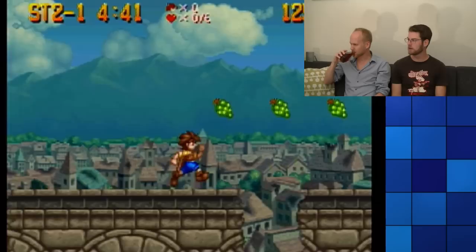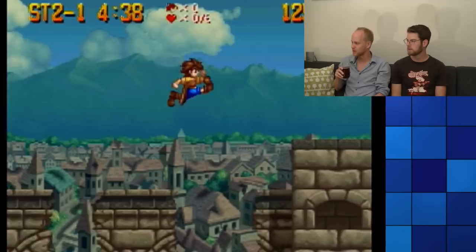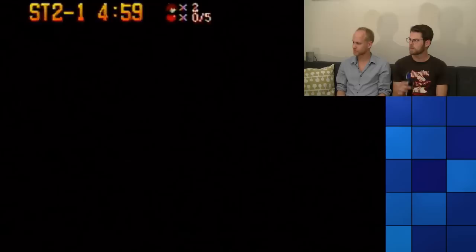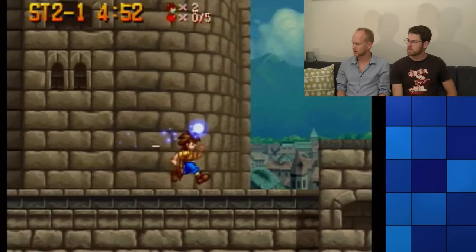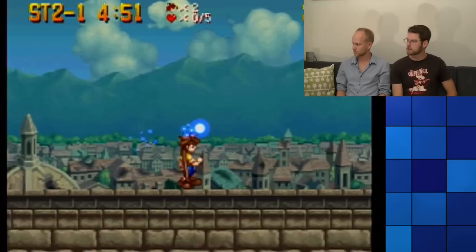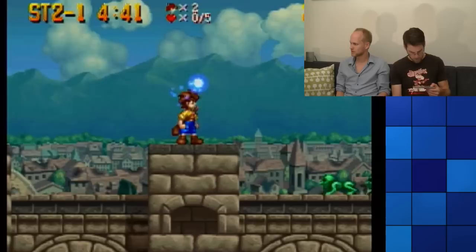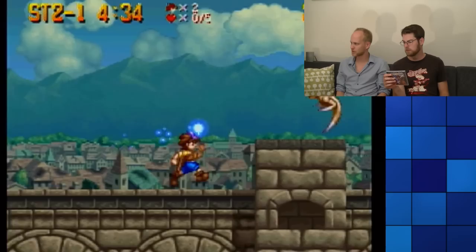Am I supposed to kill the hopping kangaroo guys? Just kill everything. Oh, you can kick him off. I did get a shield though. It's too bad that he can't run and charge at the same time. I like the fact that you can throw the green guys somewhere if you charge your sword. I'm not sure how old this game is — it looks like a really late-era PlayStation game because it looks so cool. 1999.